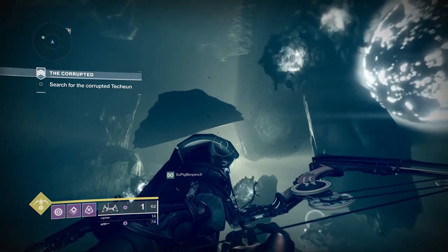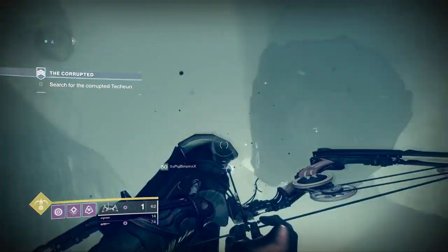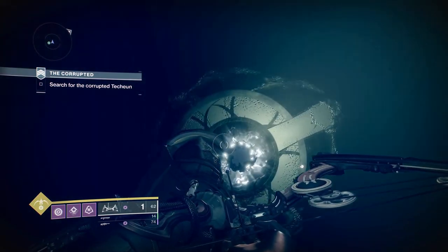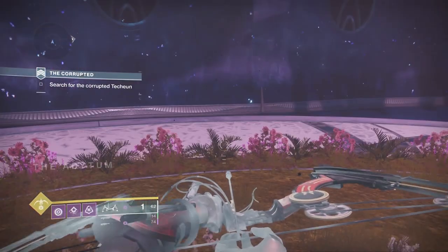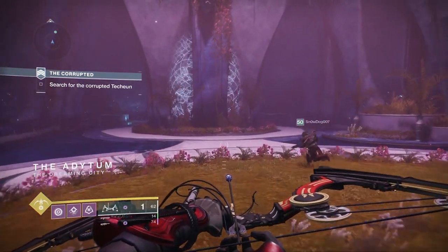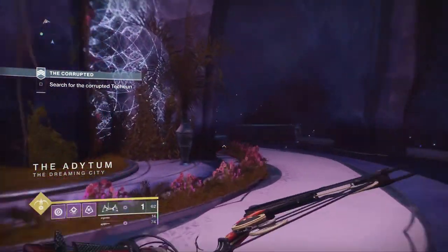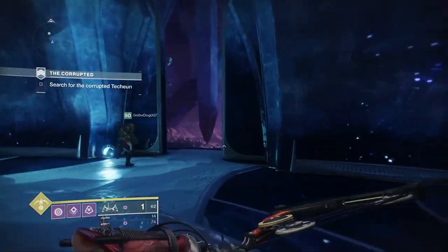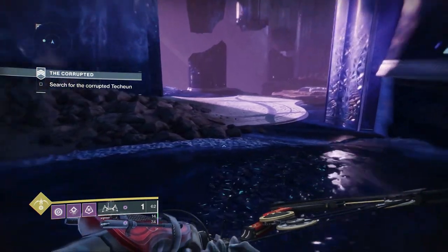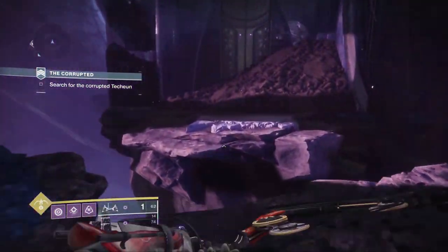After getting that egg, move on to the second set of ahamkara bones — the final piece of lore in the corrupted strike. Once you get through that portal, run forward and as soon as you reach the open area, turn right and hug the wall. Just keep running along this wall until you reach the ahamkara bones.